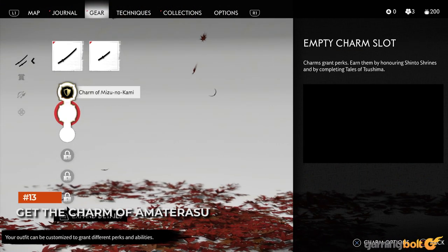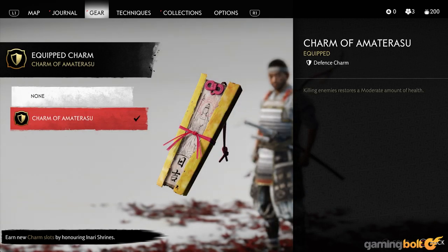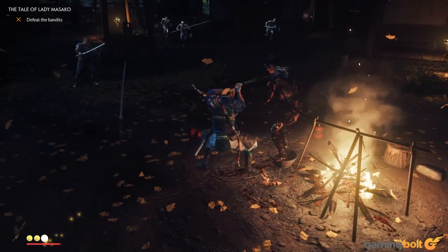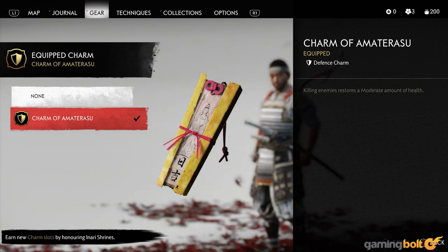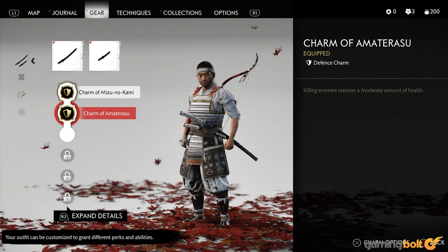The Charm of Amaterasu is perhaps the single most useful charm in the entire game, and no matter what your playing style is, it will prove quite valuable to you. With this charm equipped, for every enemy you kill, you regain a moderate amount of health. You do not need to be told how helpful that can be, especially in the more challenging combat encounters. It can be found at the Golden Summit — do not miss it.